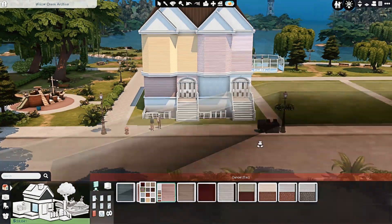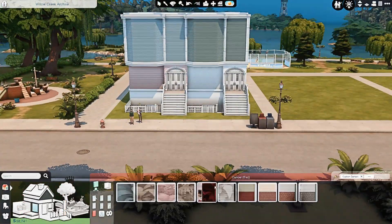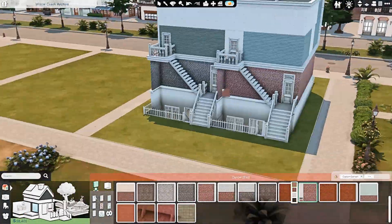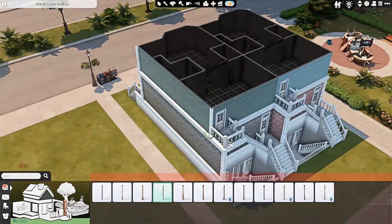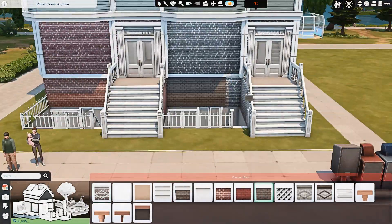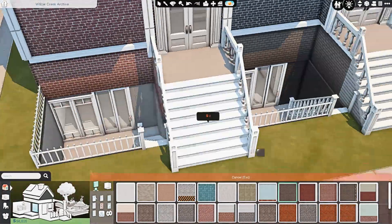I've decided to split this build into probably four separate videos because I have six different apartments on this lot. It might look like just two townhouses, but technically each townhouse has three apartments. There are two basement apartments — one bedroom, one bathroom — that have access to a main interior staircase, as well as walkout access from the front and back. Then on the first floor there are another two apartments, also one bedroom one bathroom, a little bigger than the basement ones.